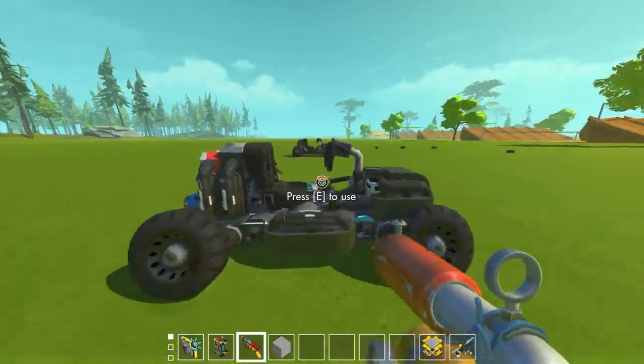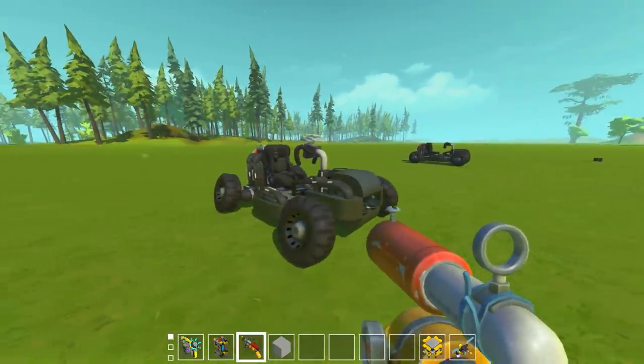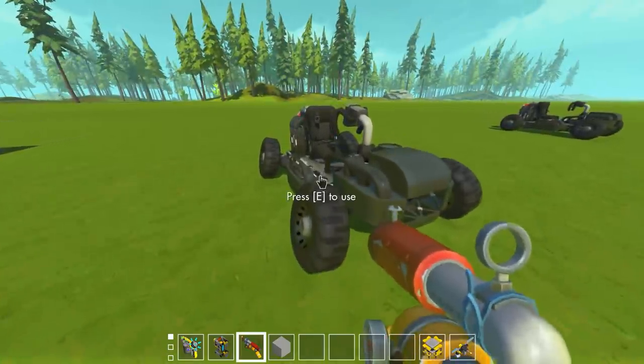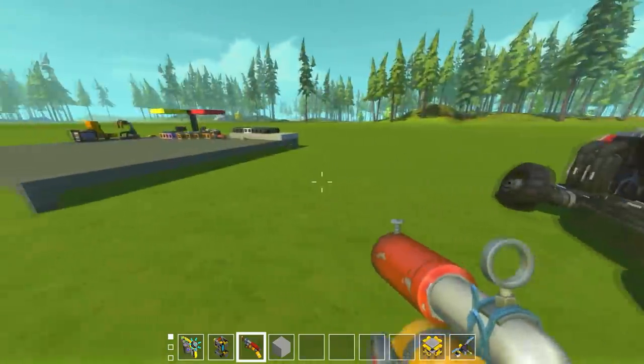Because this is Scrap Mechanic, there are only a couple of power-ups we can really have. One power-up is the ability to shoot spud guns forward, kind of like a green shell, and the other power-up is a booster, which we can do pretty easily in Scrap Mechanic.